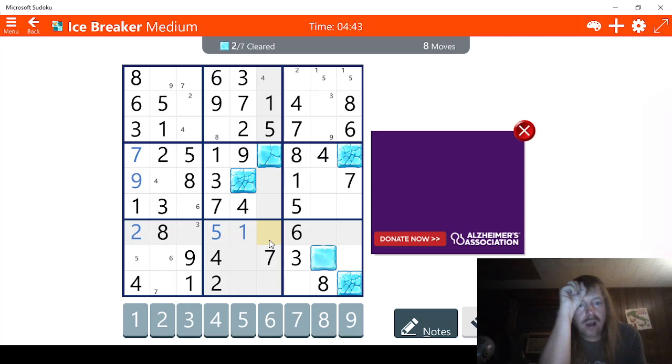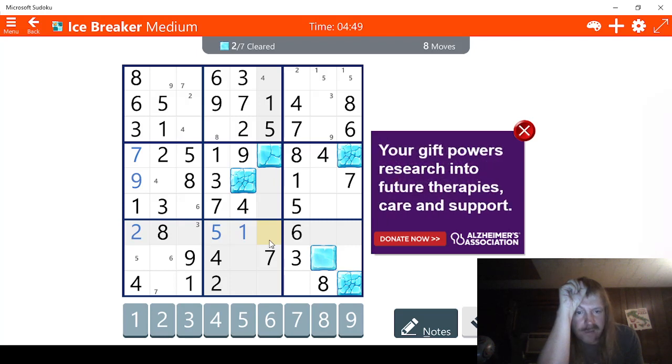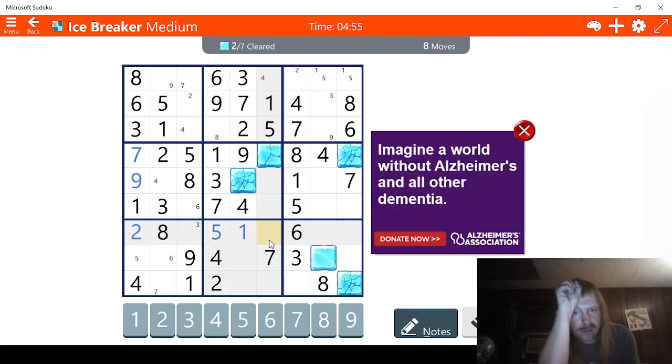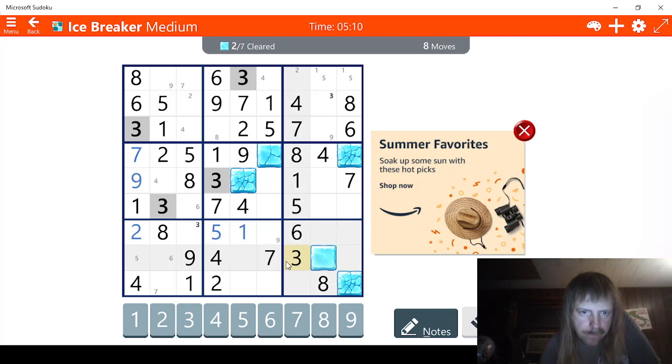Let's try this one then. One, two, three, we're missing a four. That can't be a four. Five, six. So this is either seven or nine. Can't be a seven. This has to be a nine. Let's go on across. Let's try this. One, two, three. Looks like this has to be a three right here.